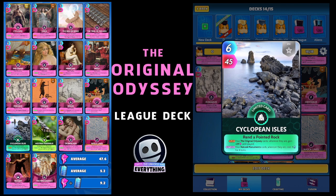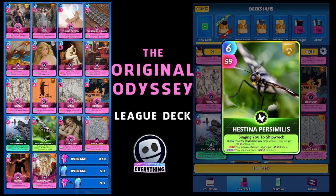Another super cool card that's really going to help — it's a legendary, but just a normal legendary card, super easy to get. It's the Hestina Hersimellis. On the draw, your Original Odyssey cards wherever they are gain plus 20 until played. On the play, your instrumental cards in hand gain plus 25 this turn. And on the return, your opponent loses minus 15 for three turns. Six for 59 — medium strength card, but it's going to really buff up those Original Odyssey cards well.